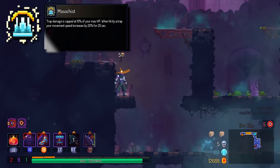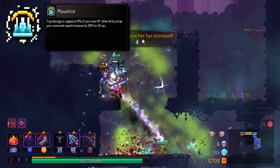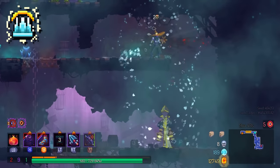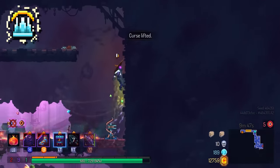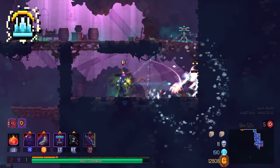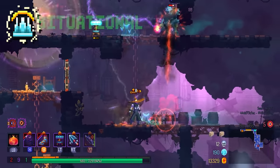Let's move on to the Situational tier for colorless mutations. First off is Masochist — it does exactly what it says and is helpful in scenarios like practicing challenge rifts, certain biomes such as the Distillery, or if you're not confident with Battle Launcher. It's really good at doing what it does, so if you can find a scenario to use it, definitely go for it.